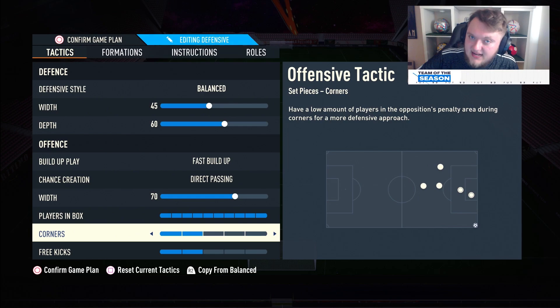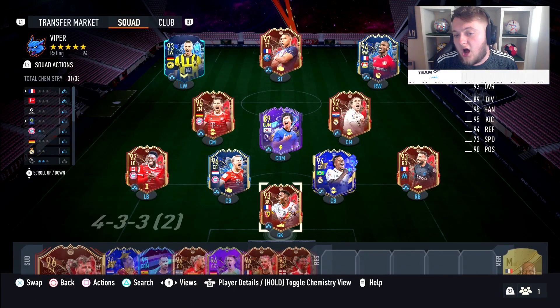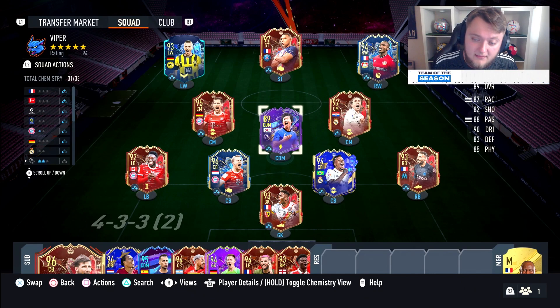For corners I like to go short, look to the edge of the box, and then look for the Treveller. Free kicks are entirely up to you. Those are the 3-5-2 custom tactics and instructions — I hope you like them. Let me know what you think, leave a like, subscribe, and turn on the bell. Take care.